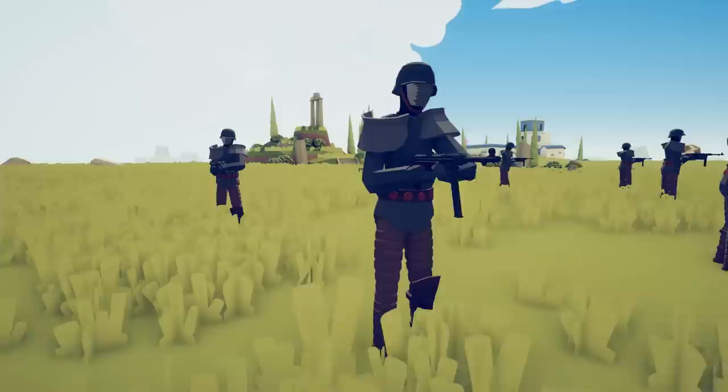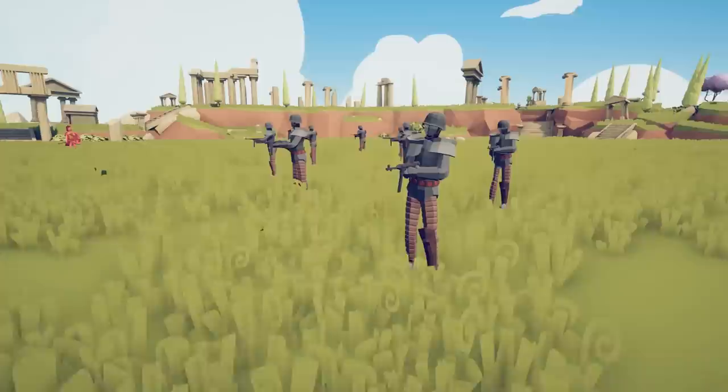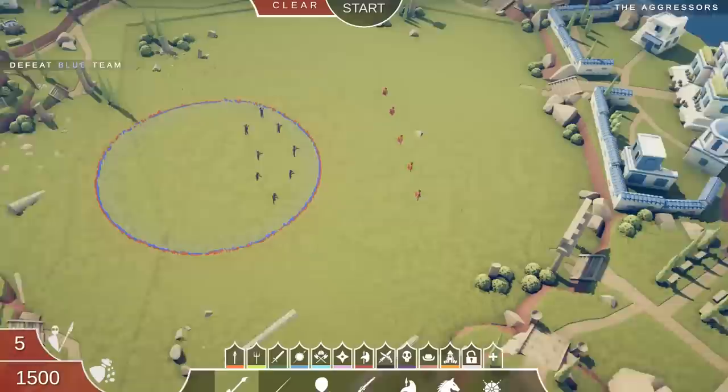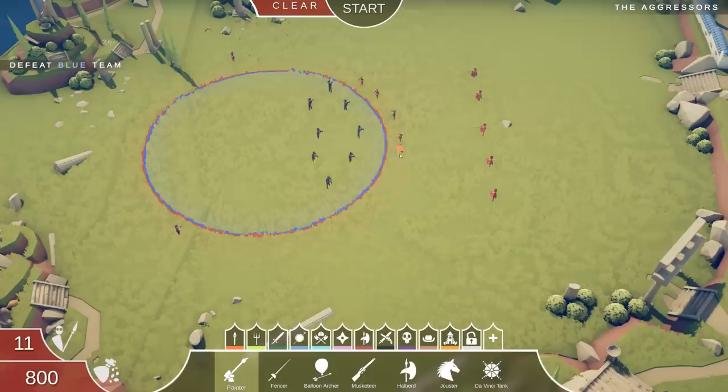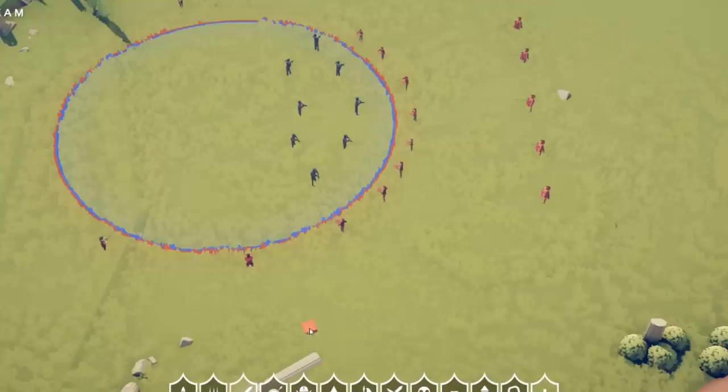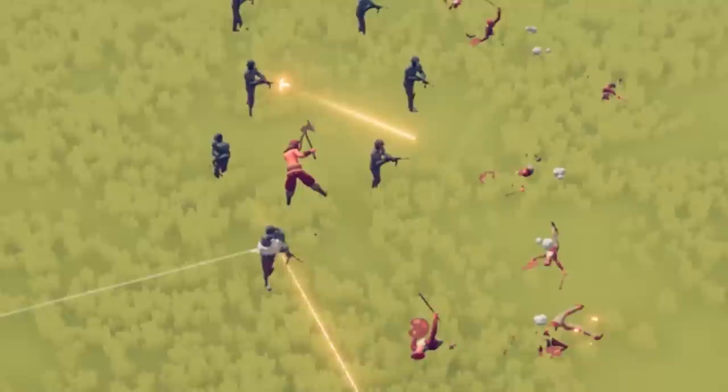I'm definitely getting Caesar's Legion vibes, and wasn't there some leak about a new Fallout New Vegas game? These guys are surrounded and we've got $1500. I'm gonna have two sniping musketeers, painters to distract, a berserker to mix things up, and some cheap ranged units that can go in a bit closer.